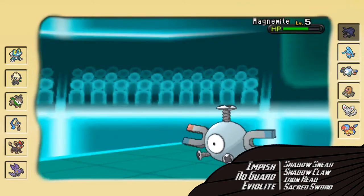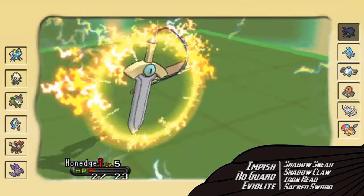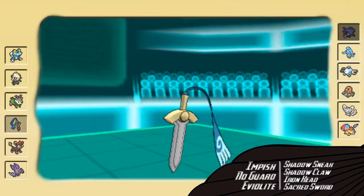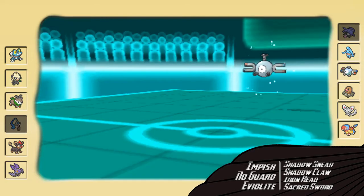Now he goes into his Magnemite. I decide I just want to get off some damage and get the switch initiative, because I'm almost positive he's gonna go for Volt Switch. He knocks out my Hone Edge, but at least I got off some damage, which means now I get the switch initiative since he went for Volt Switch.